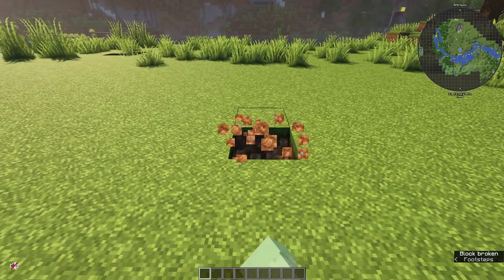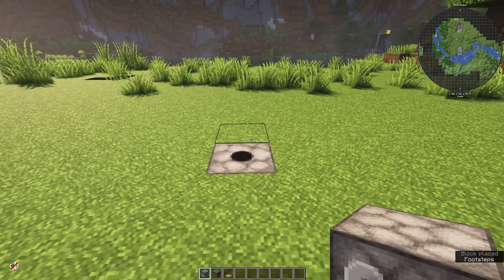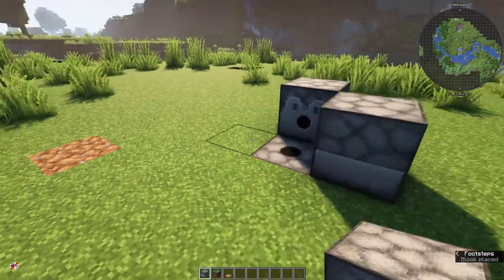When you've decided that, you just need to dig a one by one square. In this square you will place a dispenser facing up. Behind this you need to place another dispenser immediately facing you, and then one to each side so that they all face each other.